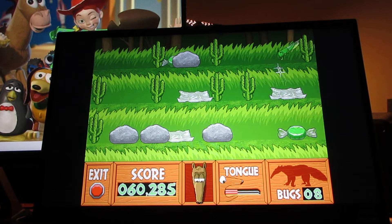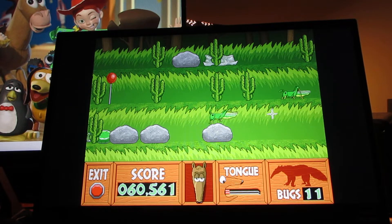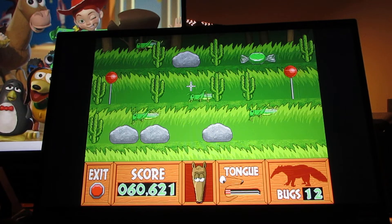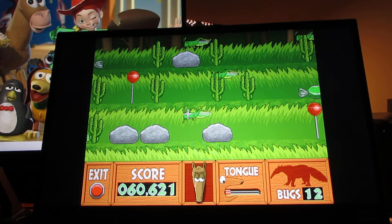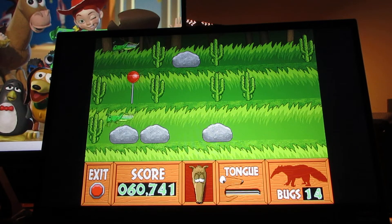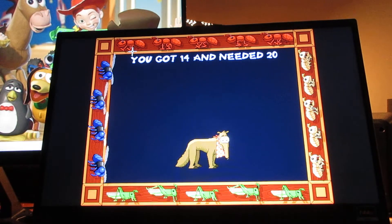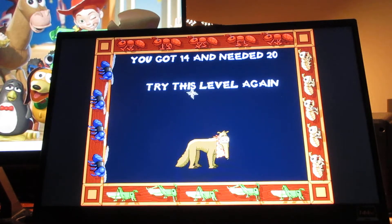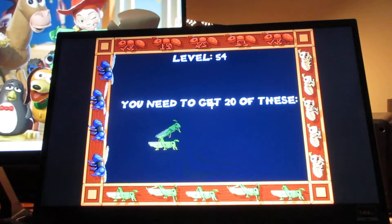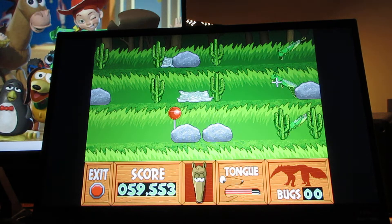That was close, cause I almost got that cactus. That's what happens when you click on the cactus — you need 50 of these, 60 points. I gotta try again. That's the idea of what happens when you fail a level.